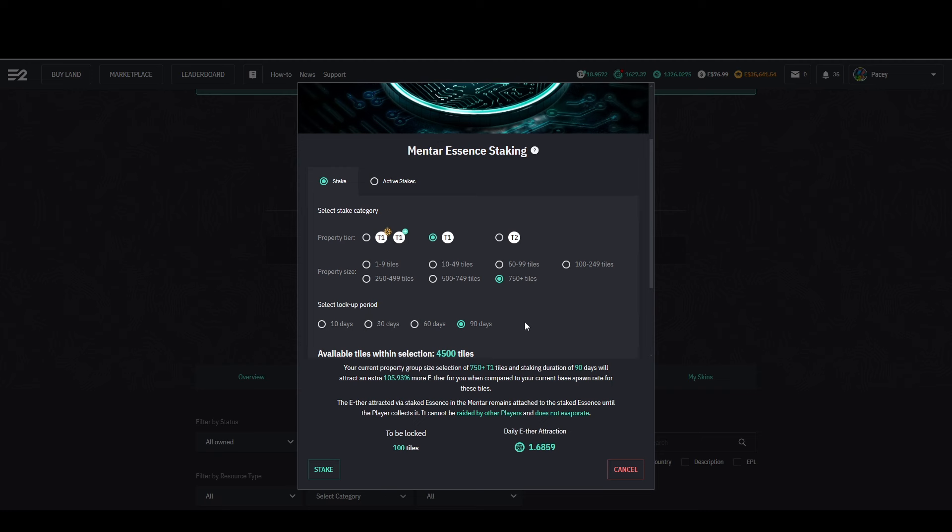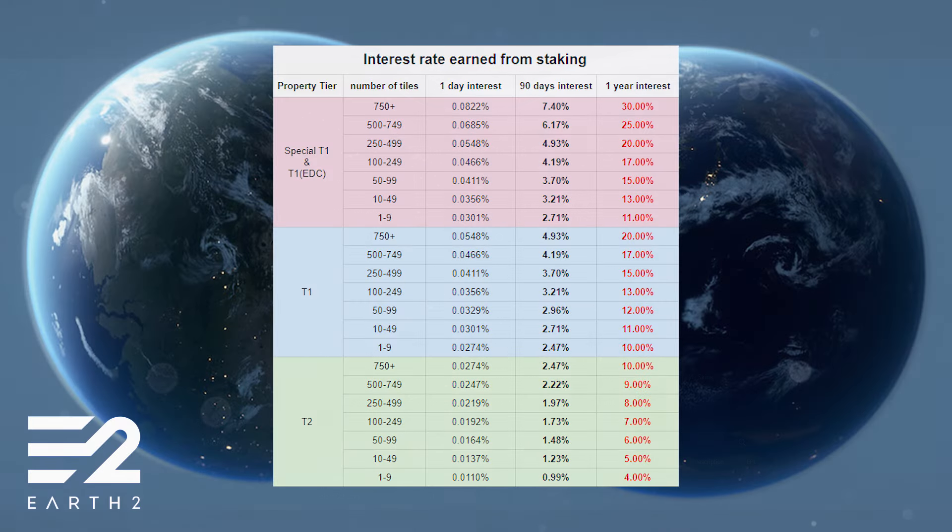Thankfully, the user Keymaker made a fantastic graphic that shows exactly what these returns are in an easier to understand way. As we can see, the larger plots, higher tiers, and the maximum number of days staked give better returns, and combining all of these gives the best returns. For example, a 750-tile flex of T1 special tiles gives a return of 7.4% over 90 days, whereas a T2 flex gives just 2.47% over the same period, and so on going down with lower tiers and smaller plots.